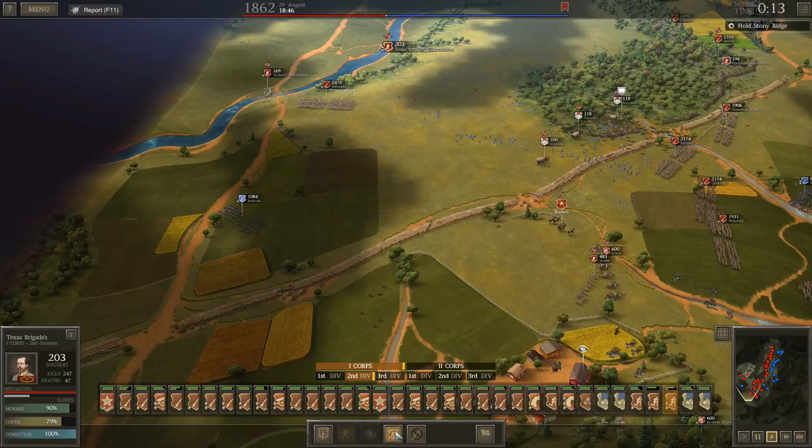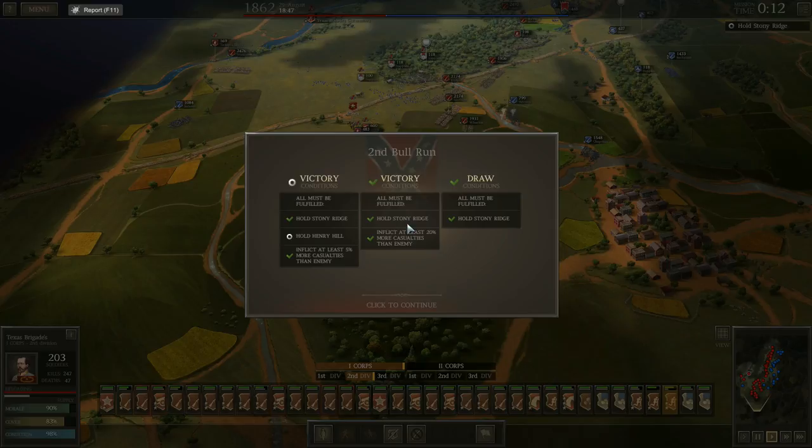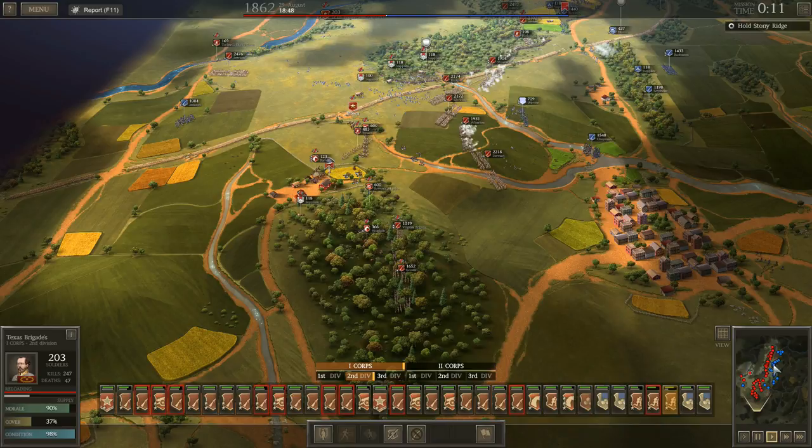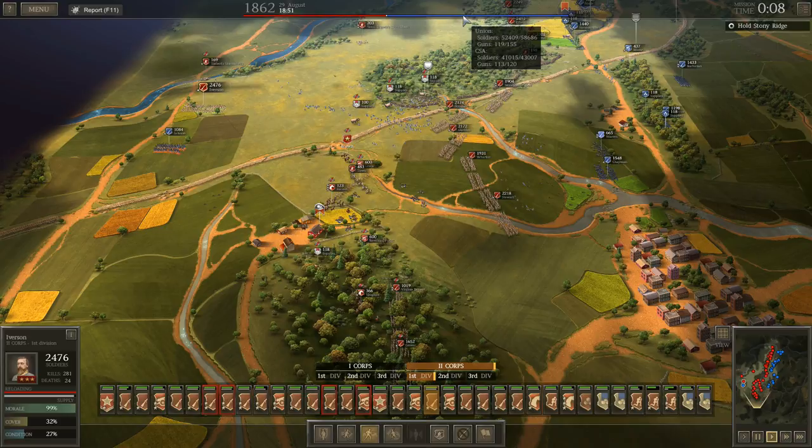Looking at what needs to be held for victory: hold Stoney Ridge and inflict at least 20% more casualties on the enemy. I'm content with that. Unless I feel like I can absolutely destroy his army, there's no reason to press the attack against a superior force. Right now we're looking at about 6,000 casualties for him compared to 2,000 for me. I know the benefit of destroying an army where possible, but in this particular case it's just not favorable for me to do that.